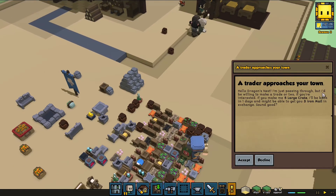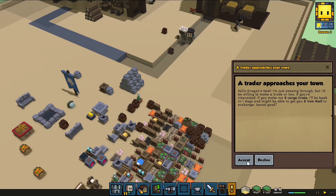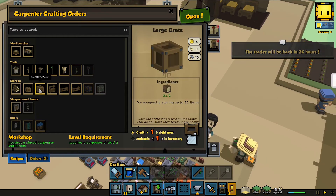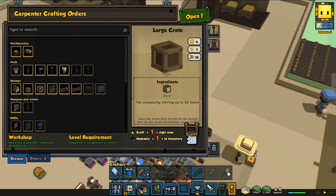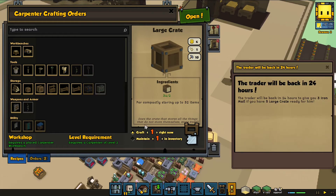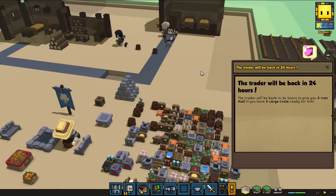A trader approaches the town! Make five large crates and you get three iron males — I accept! Let's do that. Immediately forgot how many they wanted — five. Okay, craft five please.